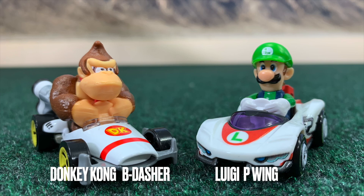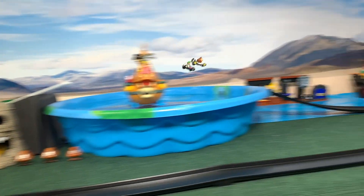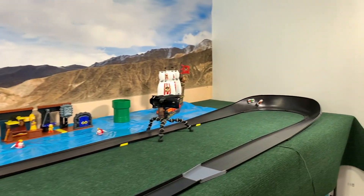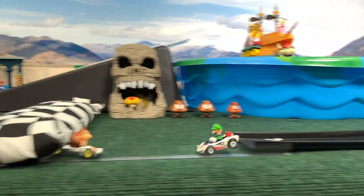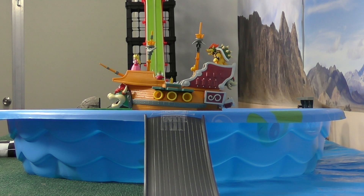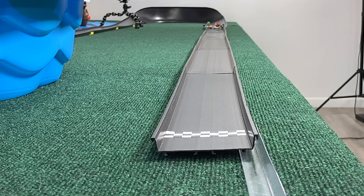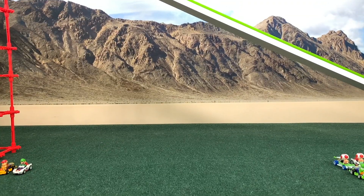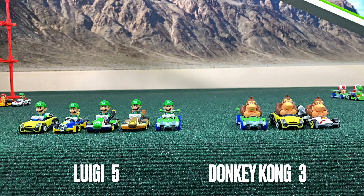Maybe they can put one more on the board. B-dasher in the P-Wing — two balanced vehicles. P-Wing coming out strong, about a half length, now it's about even. Here comes the jump, here comes the B-dasher, up by a length and more. Donkey Kong spins around and finishes backwards. No matter what Kong you want to call him, he did take that race and kind of save things for the Donkey Kong team. He now has a 5-3 deficit to work with, as opposed to a very nerve-wracking 6-2. Luigi with 5, Donkey Kong with 3.